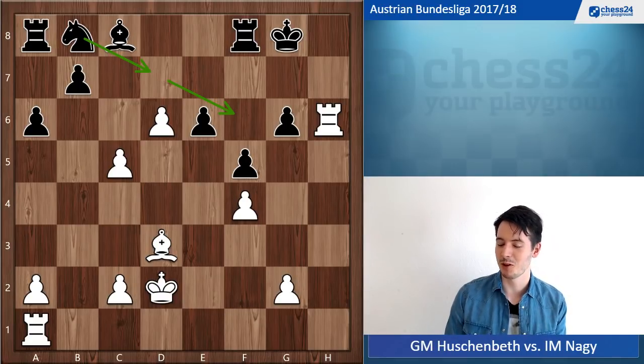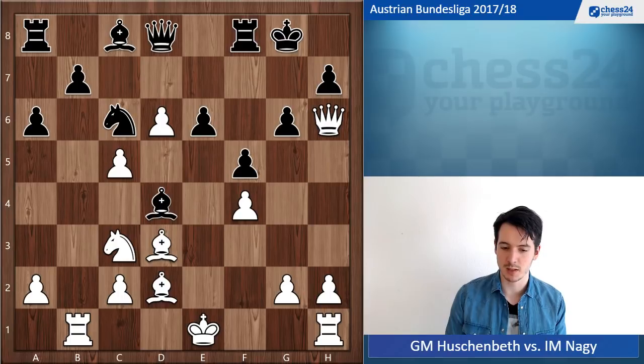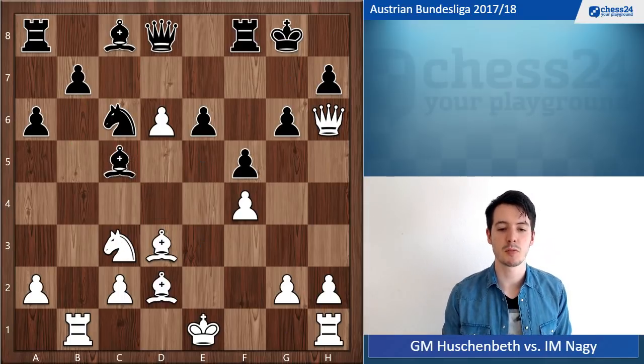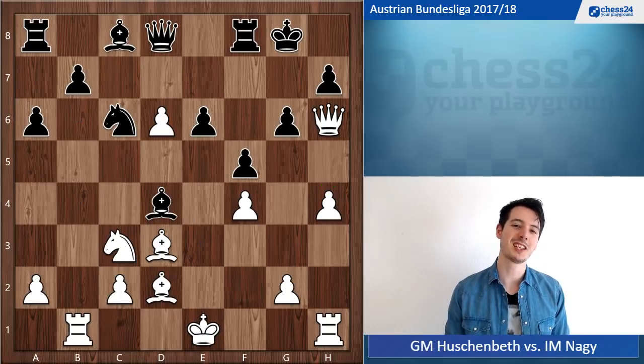I didn't want to go for that because I felt it wasn't giving me any winning chances. So I decided to go Rb1, unpinning my knight and keeping an eye on the pawn on b7. He went Bxc5 — now he can do this because I can no longer play knight e4. And I went h4. But now Bd4 back once again — very unpleasant.